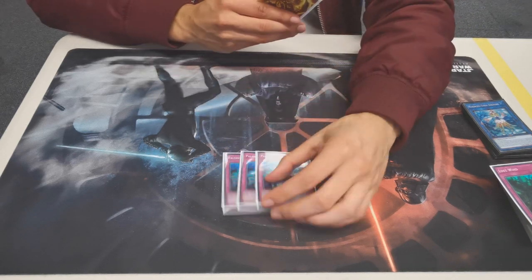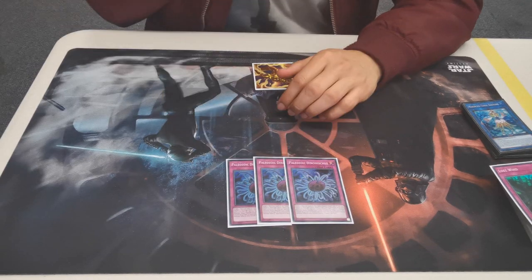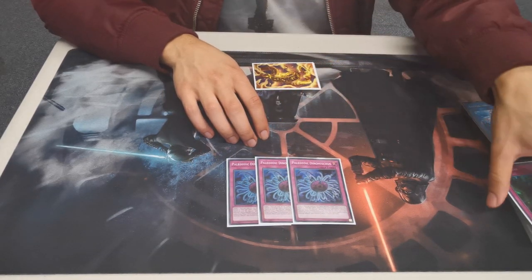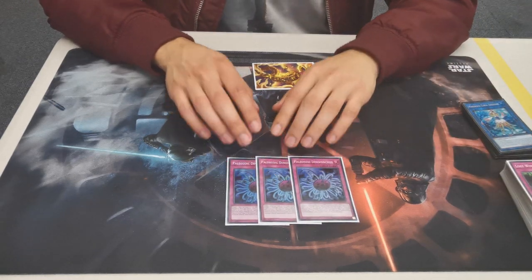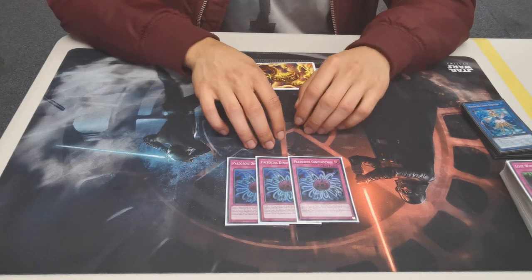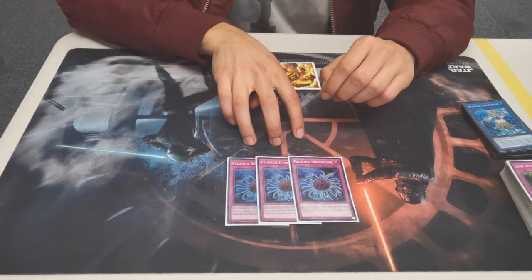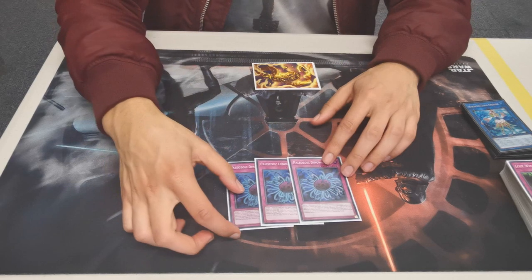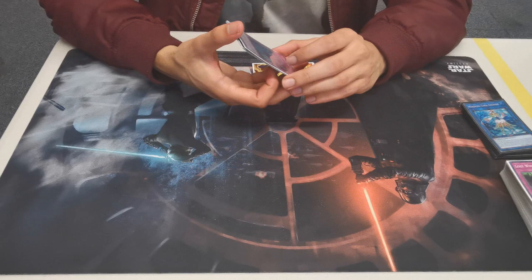Then we have three Paleozoic Dinomischus — an out to Mystic Mine. I have outed many a Mystic Mine with this card. Mystic Mine does really hurt this deck if they resolve it. What this deck lacks is removal, and having a banish is really effective removal. It also synergises with the Frog engine because it's a Trap.